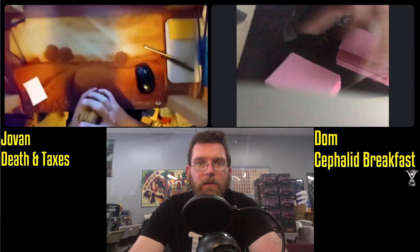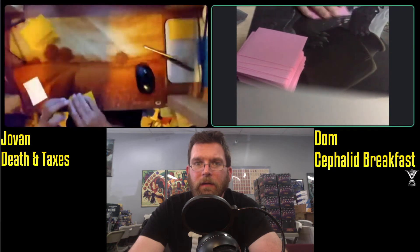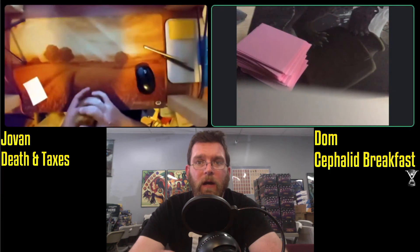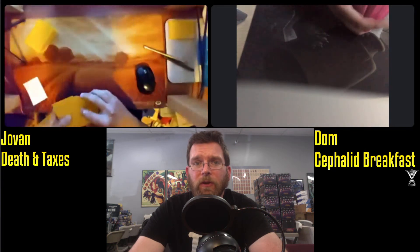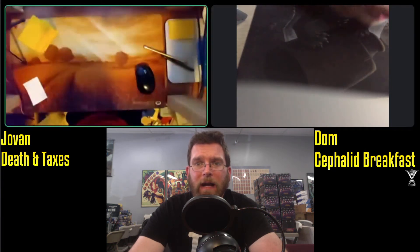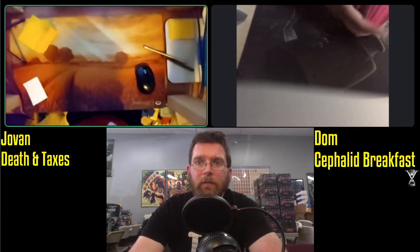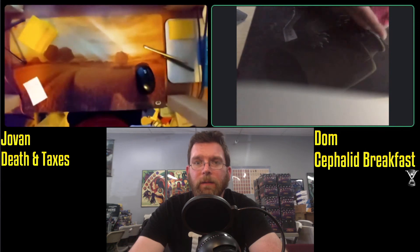Death and Taxes has a lot of tools to potentially interact with Cephalid Breakfast. Out of the sideboard, things like Containment Priest and perhaps Rest in Peace can stop the combo element to a degree. Of course, Thassa's Oracle is just such a good card that it can totally bypass Graveyard Hate — if you do get Thassa's Oracle in hand, you can put that out and then respond by milling yourself out of the game, and then let her trigger resolve. Not a whole lot can be done about that.